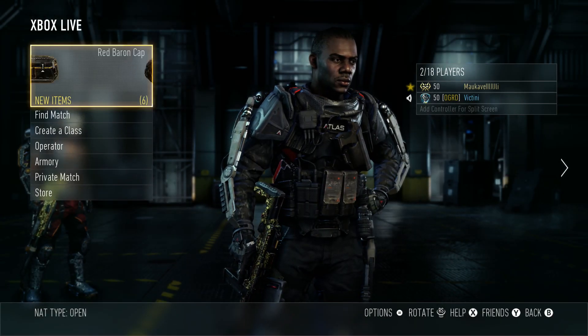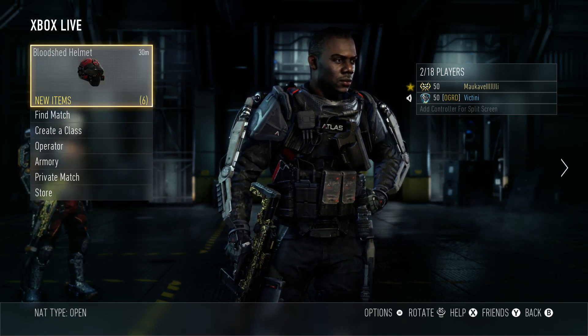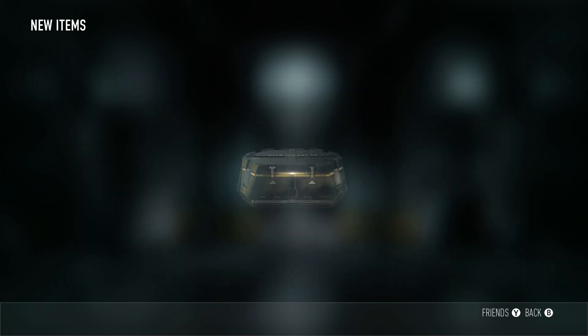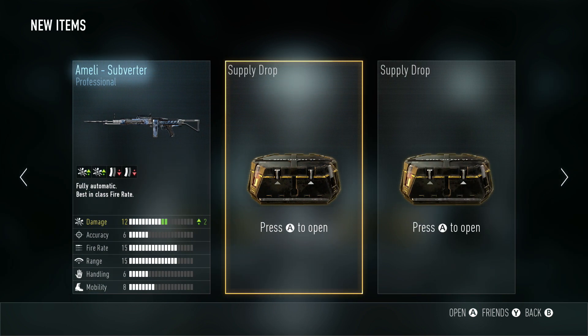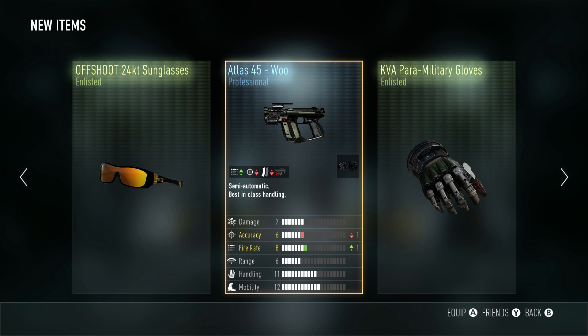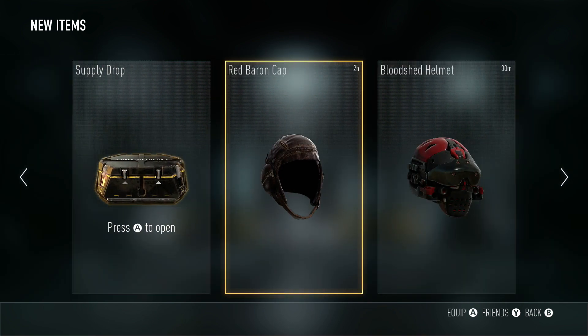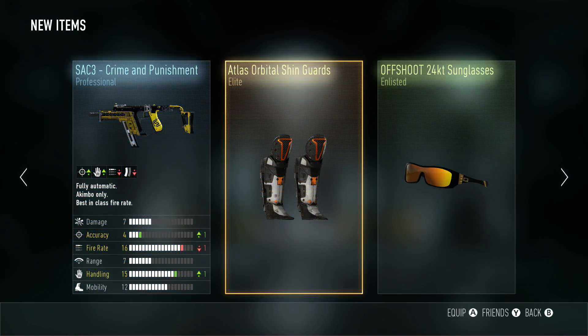Time to open three more supply drops. I got Beatty here with me to bring some good luck, though he's probably gonna bring bad luck. Starting with the right supply drop: some military gloves and an Amelia Subverter that I already had. The middle one: some sunglasses and an Atlas 45 akimbo. The last one: Atlas Orbital shin guards — they look cool and they're elite, so I'll take it.